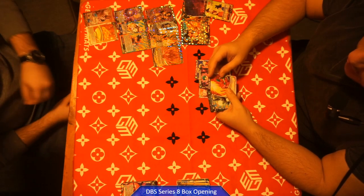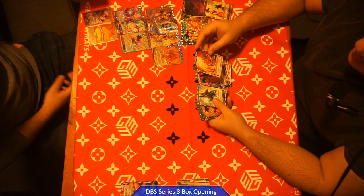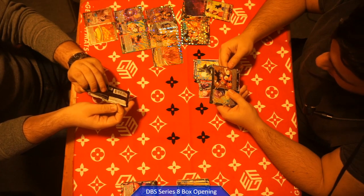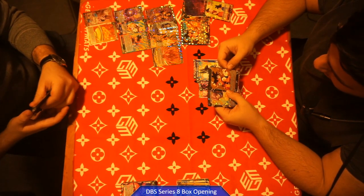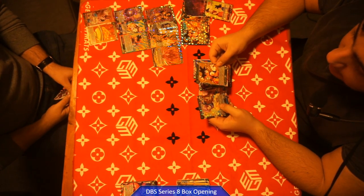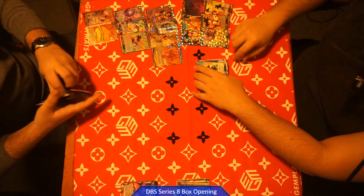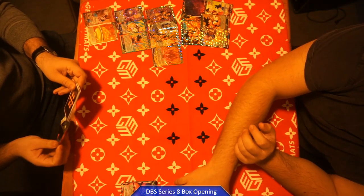We got Bulma Brainwashed Ultimate Blow — this is actually really good for the Bulma deck because it's all blocker and you just pay one to make one of your blockers revenge and you clear their board. I got a common hollow alternate foil for the Clone Son Goku Prepping for Battle — that's for the clone deck. I got a rare Trunk Scene Majesty. Gotta catch up to Peter — he is absolutely destroying me, just look at his stack versus my stack.